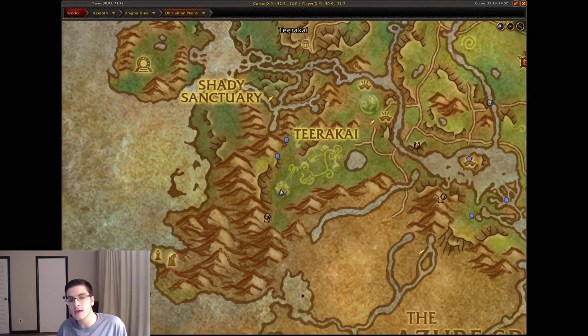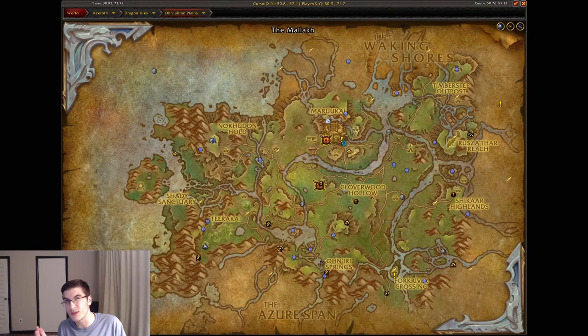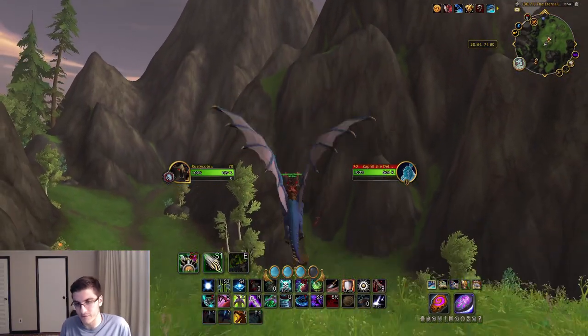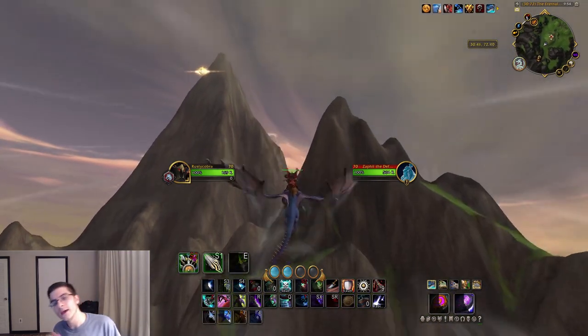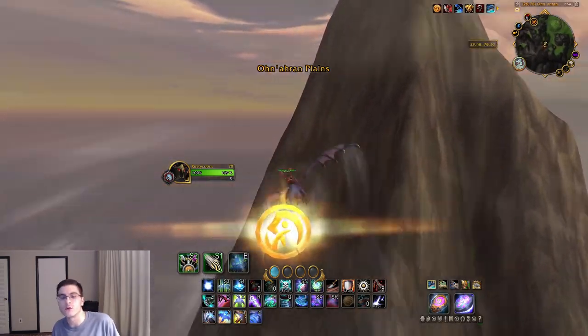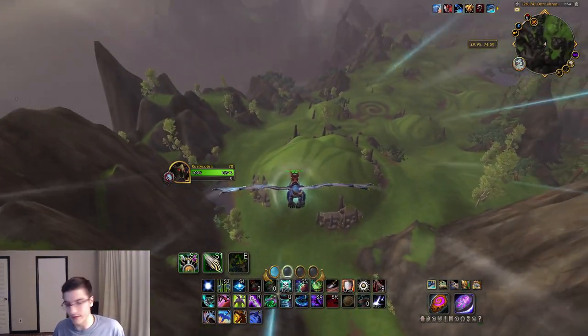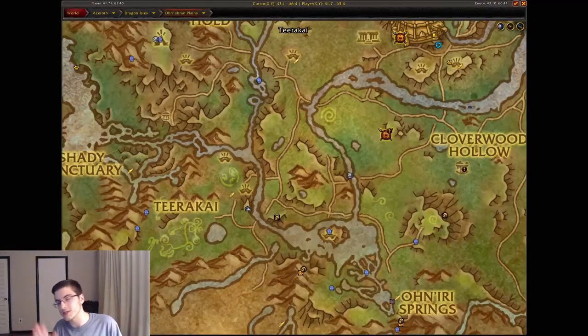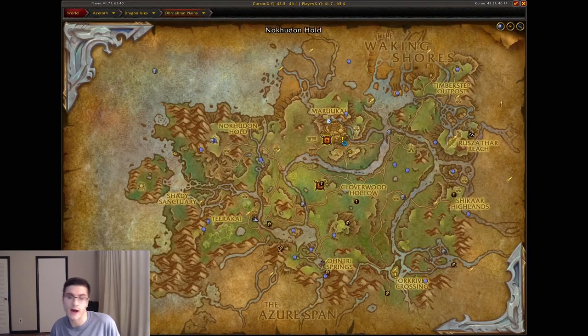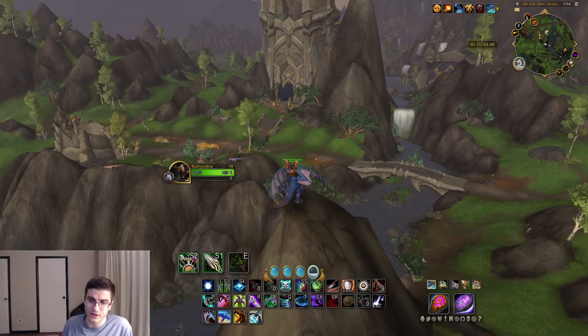Head to the southwest of the zone near Teerakai. This is basically at the location of the third boss of the Nokhud Offensive — Zo'phex the Defiant acts as a marker if you want. Right near the mountain, kind of in between them, is going to be what I'm calling the Teerakai glyph because it's near Teerakai.